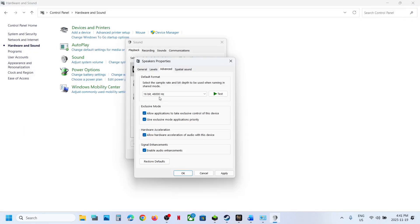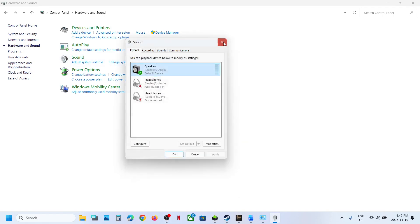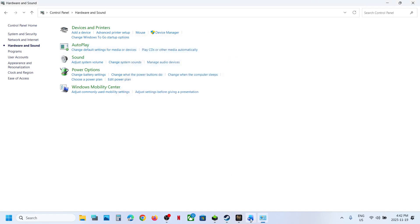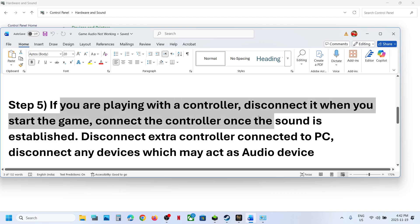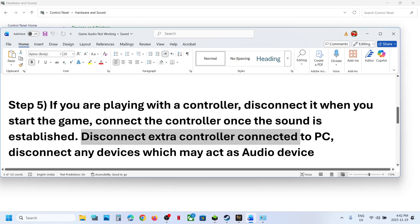You can even try 44,000 Hertz 24-bit — hit Apply, click OK, relaunch the game. If that does not work, you can even try 16-bit 44,100 Hertz, hit Apply, click OK, and then check. Also, if you're playing with a controller, disconnect it when you start the game. Connect the controller once the sound is established, and disconnect any extra controllers or devices connected to the computer that may act as an audio device.